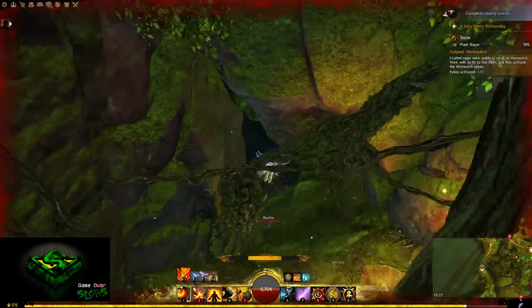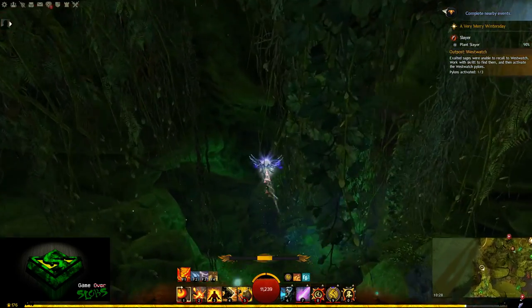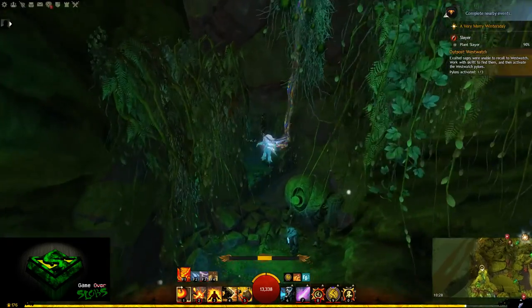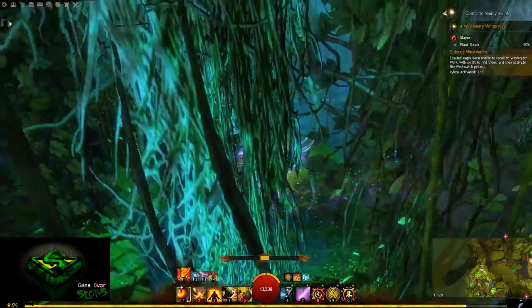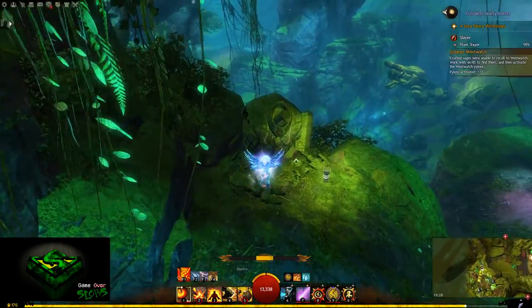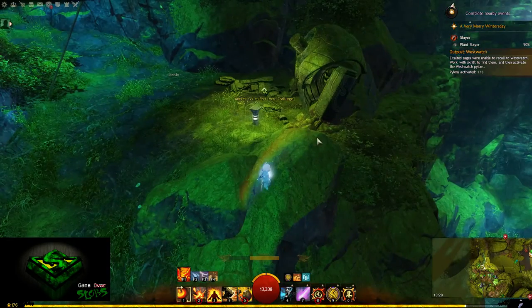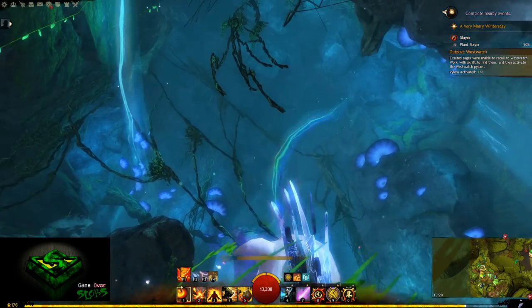Nothing worse than getting this far and then dying. Once you're inside the cave you will find the Hero Point — go ahead and activate that and complete it if you haven't got it, but be careful not to die. You will have to fight a few Yodi Golems. Perhaps do the jumping puzzle first and then come back and do the Hero Point.